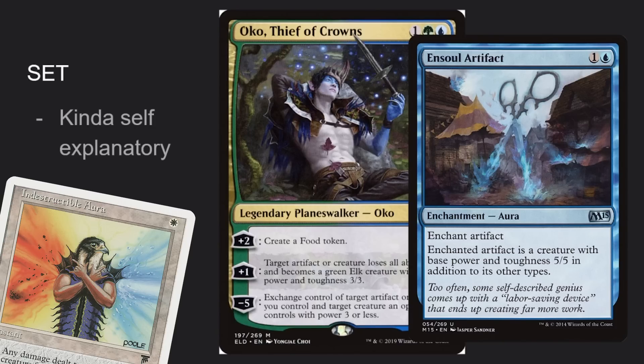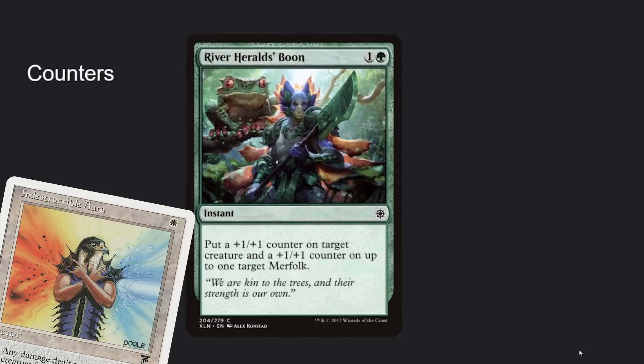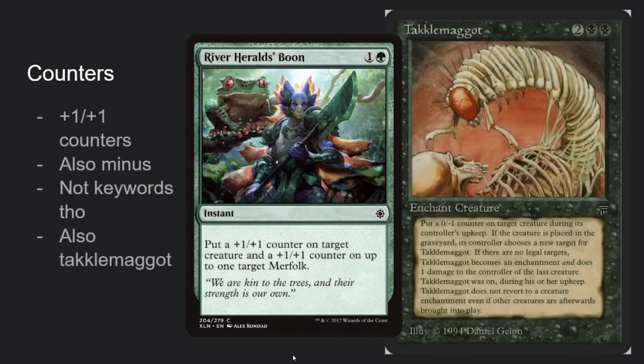After that we get into 'set' — things that set power and toughness, like Oko, who says its power and toughness is 3. Then 'modify' — things go up, things go down. This is the one you're probably most familiar with. Counters are the next sub-layer: +1/+1 counters, -1/-1 counters. Not keyword counters — that's on layer six.